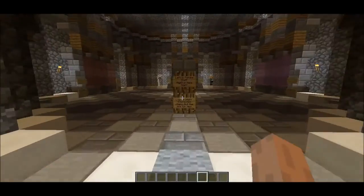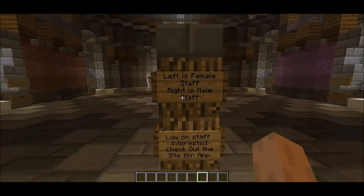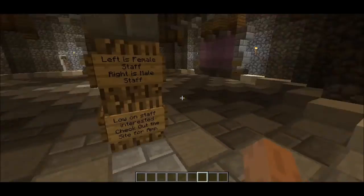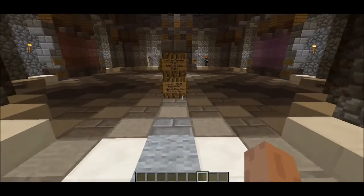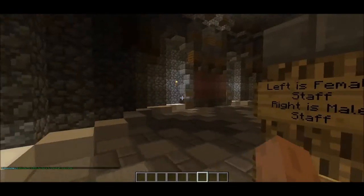Any donator rank from the lowest to the highest can use the market — the lowest is Coal, which is five dollars. The random warp, when you right-click it, teleports you randomly to places I have preset. Then of course we have the player of the month display; if we had one we'd set them up on top. The left would be female staff and the right would be male staff — mainly because we try to keep everything even, since everyone should be treated equally.